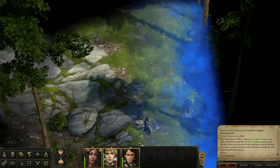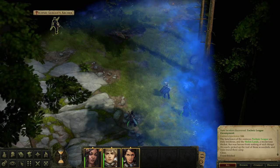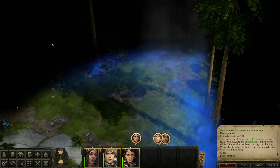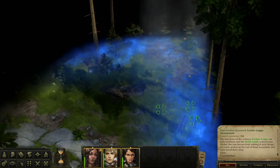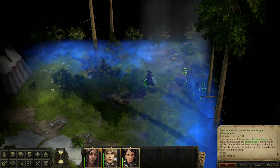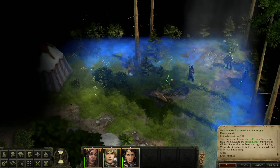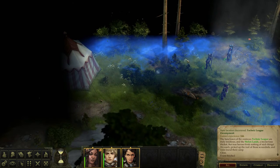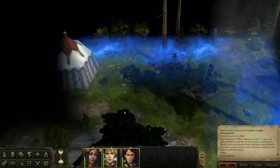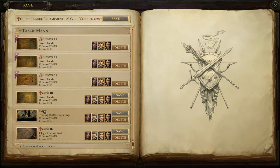Is this the mist that one NPC was talking about? There's an enemy ahead — this could be very bad. There's a circus tent over here too. This seems like a good place to save the game because we might die.